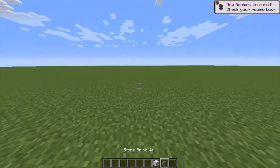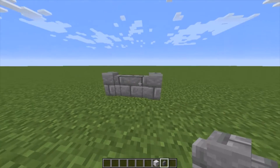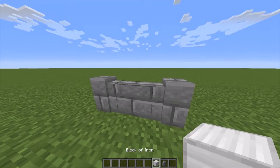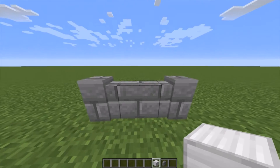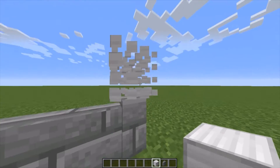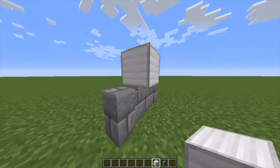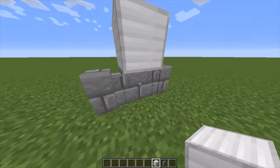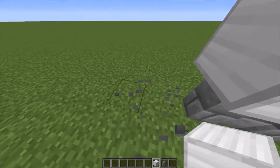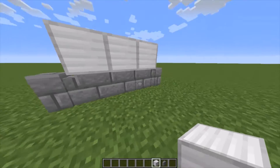Number eight. In the recent 20w17a update, they changed wall behavior. For example, if you were to ever put a block on it, it would change to a pillar in the middle. But they made it so instead of a pillar, it's a full block — but it's actually a wall. This is amazing for building; it would be so much cooler with this.